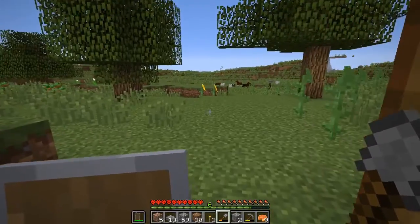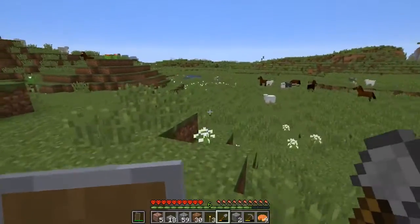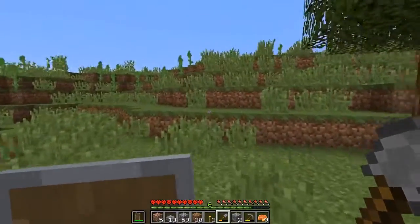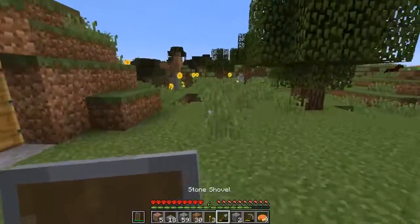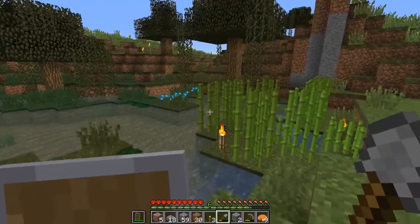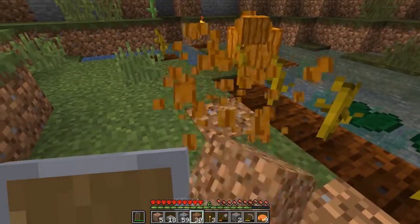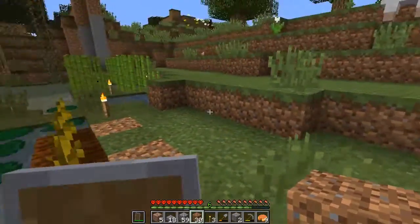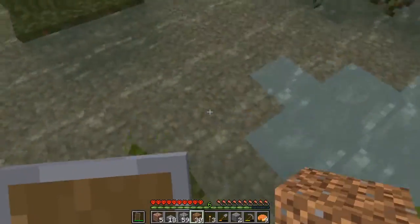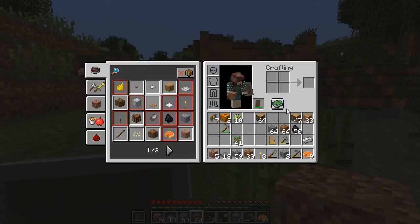Welcome back to the Minecraft Hardcore Challenge for September 2018, where today I am looking for iron. But before I do that, I do my traditional stepping outside, making sure there are no creepers around or anything like that, and then heading on my way to harvest anything that could be harvested — such as these. Wow, okay, I'll take that — three pumpkins. That could be enough to start the second section of the pumpkin patch, maybe not as well as I thought concerning the sugar here, but still a decent amount.